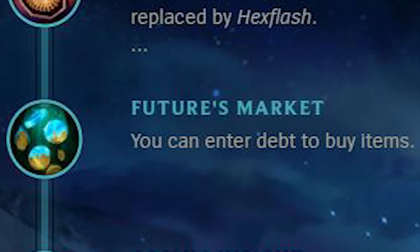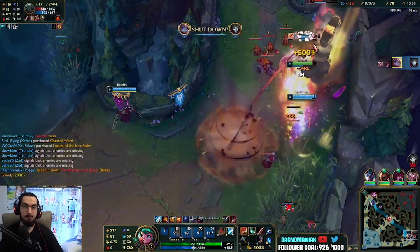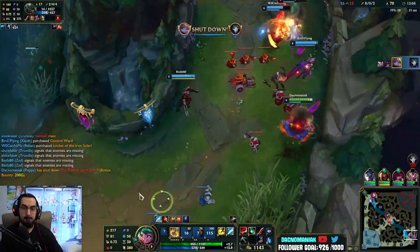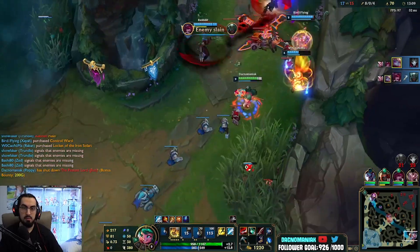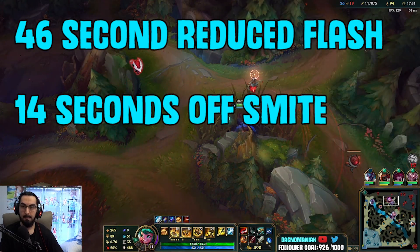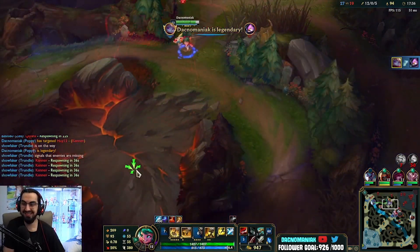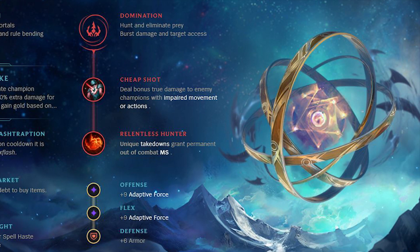Next, we take Future's Market to make the gold advantage even greater. Sure, there is a tax if you go negative in gold, but with First Strike you will make it back the next time you gank. And lastly, we take Cosmic Insight, because it's ridiculous — 46 seconds taken off your Flash, 14 seconds off your Smite cooldown, and 8 seconds on your Sweeper. It's too good for a jungler not to take. For secondaries, I take Cheap Shot for more burst damage and Relentless Hunter for greater ganking potential.